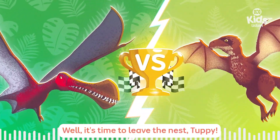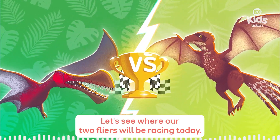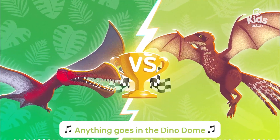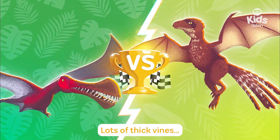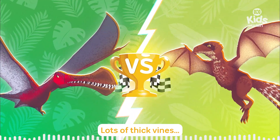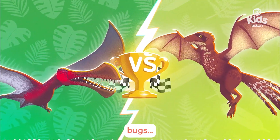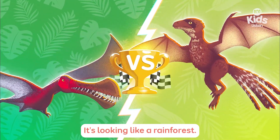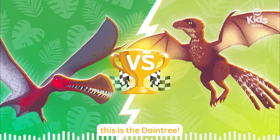Well, it's time to leave the nest, Tubby! Let's see where our two flyers will be racing today! Lots of thick vines! Tropical flowers! Birds! Bugs! It's hot and humid too! It's looking like a rainforest — not just any rainforest! This is the Daintree!